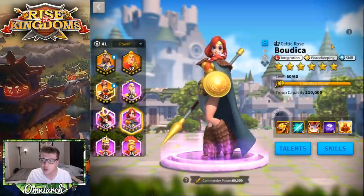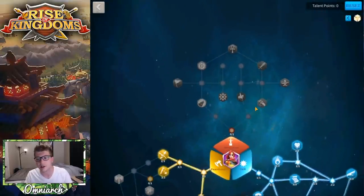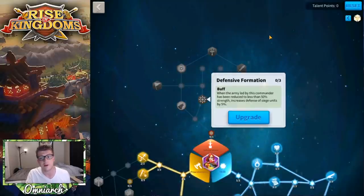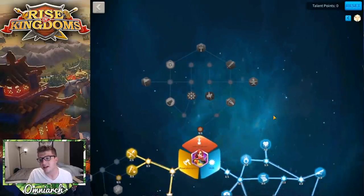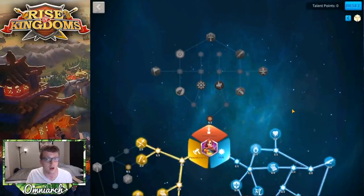At a quick glance, we can see she has the integration tree, the peacekeeping tree, and the skill tree. We do like the skill tree quite a bit on this channel. The theme of the integration tree is having a mixed army with three or four different troop types. There is a buff for siege in there unfortunately, and I'm not a huge fan of this tree. We'll talk about talent trees in a minute, but that's part of the reason why I think Boudica's use falls off pretty substantially in the later game.